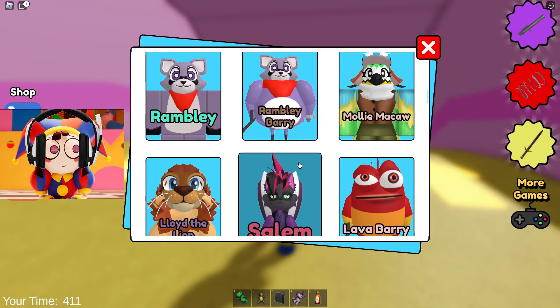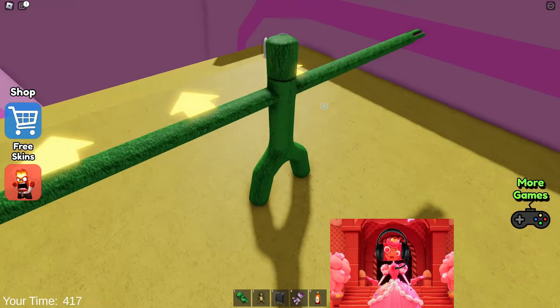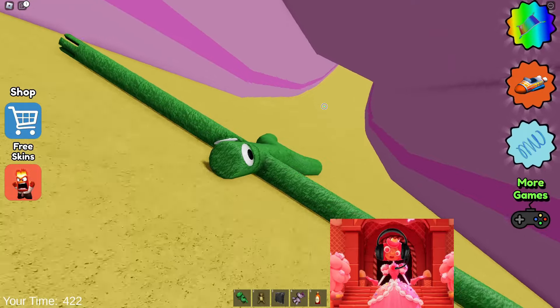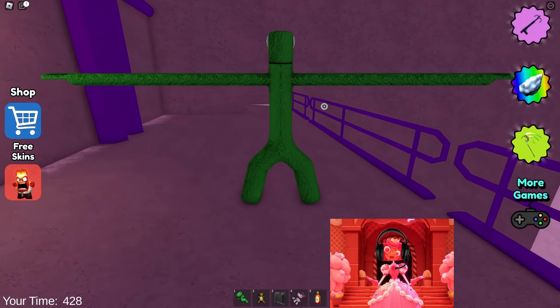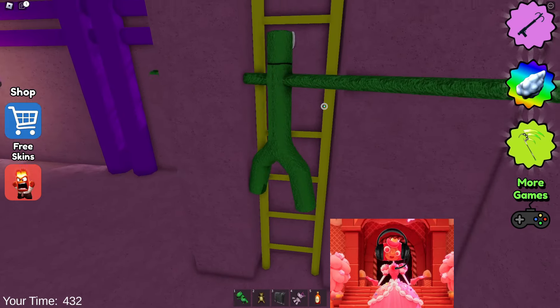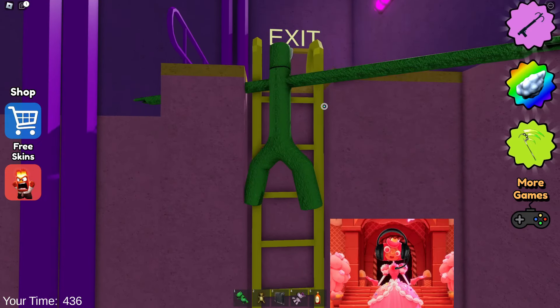Now let's change our skin. Oh my god — I didn't expect that he would be so huge! It looks like the developers didn't finish this skin because his legs and arms don't move — he just stands in a static pose and seems to be moving forward on small wheels! I think we will stop before the test with lasers and change our skin to some other one to make it more interesting for us to complete this game.